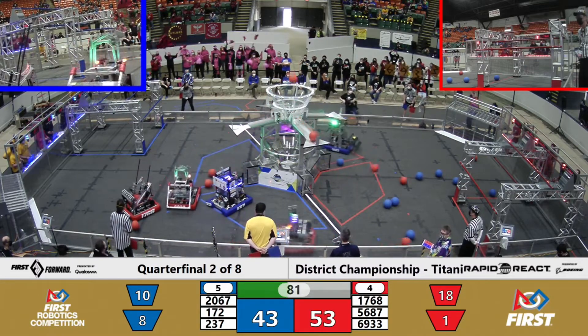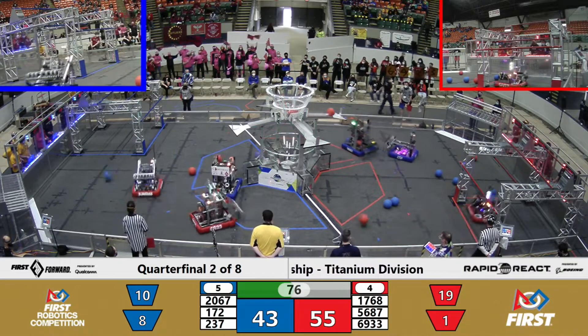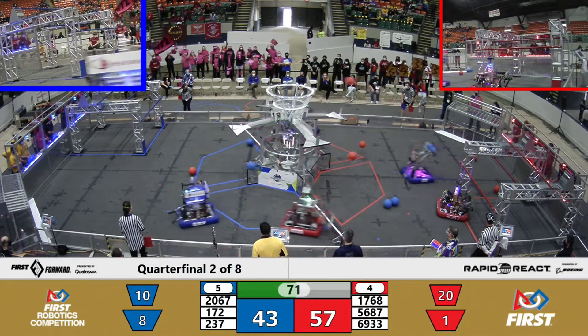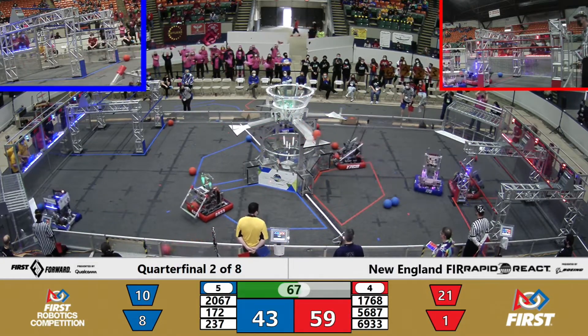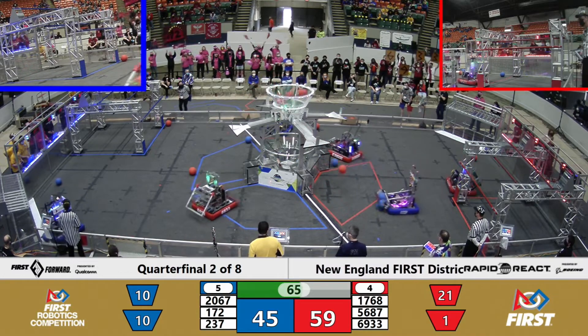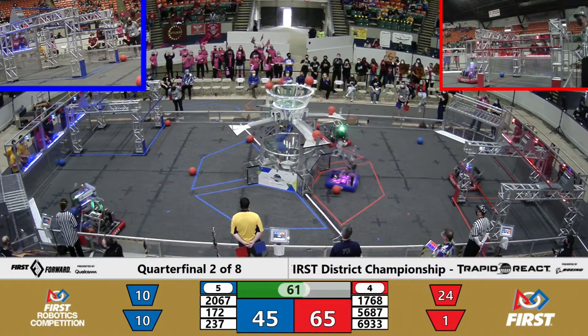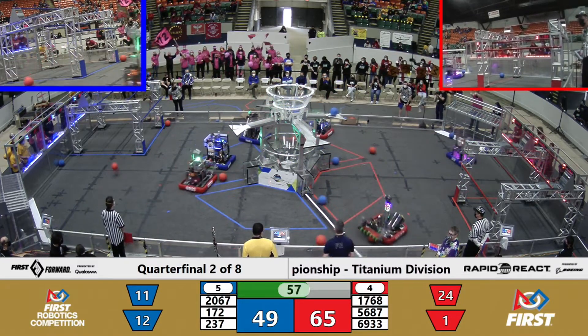Blue Alliance focusing on the low hub — a disadvantage for them as Red Alliance begins to move ahead and develop a comfortable lead. There goes 172, two more in the low hub. And two more in the high hub for Red Alliance. Red Alliance running away with it here, but Blue Alliance looking to catch up.